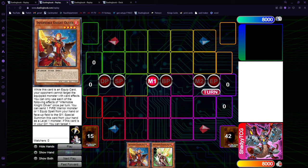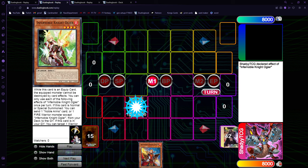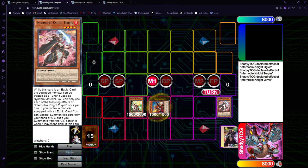Now the two-card combo: you just need any two Infernobles on the board without using Ricciardetto, and one of them needs to be a level 4. So I'm doing Oliver plus Ogier right here. You normal summon Ogier's effect, and this time we're going to send Turpin. Turpin's effect equips, and we use Oliver to send the Turpin that is equipped to summon itself.